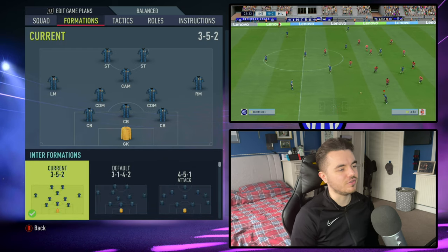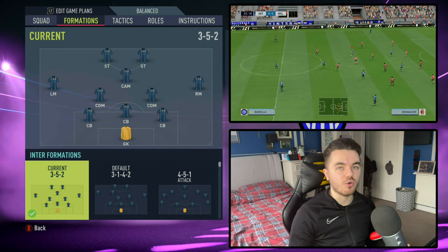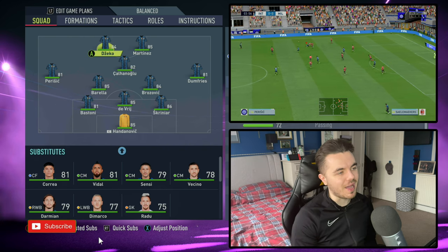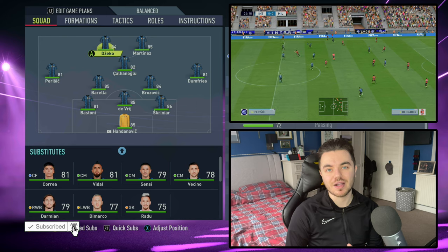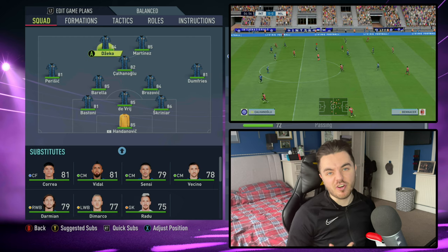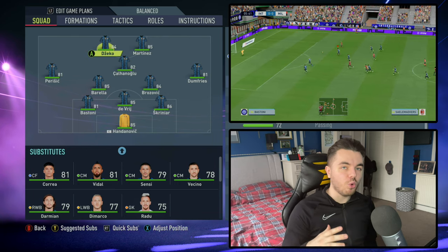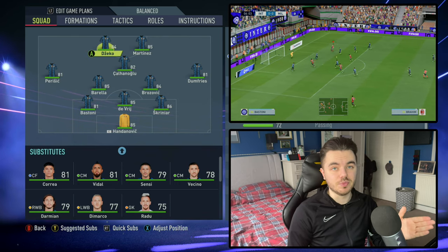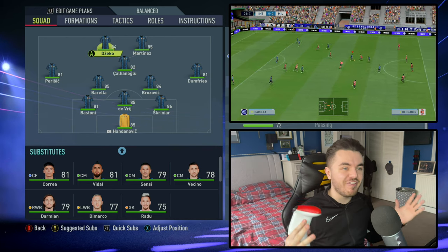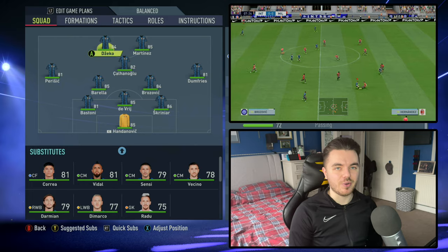With the formation, it is the 3-5-2. That means you've got two defensive midfielders and a CAM. The wing backs in this case are right and left midfield – that's very important. Don't worry about the fact that they're not at full back. On the instructions we'll have them on comeback on defence, and the game does a good job of making them track back and bed into a back five when they need to. What this means is they'll get further forward – being very active and a large part of what this system is trying to do.